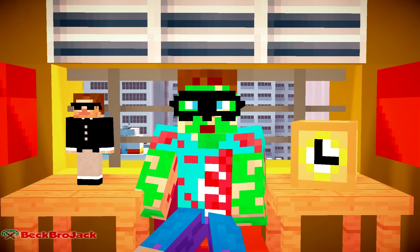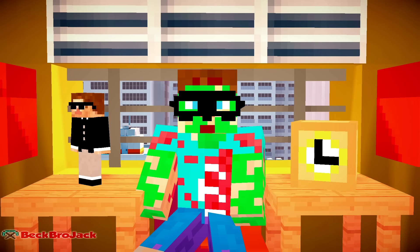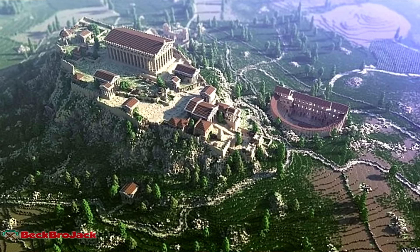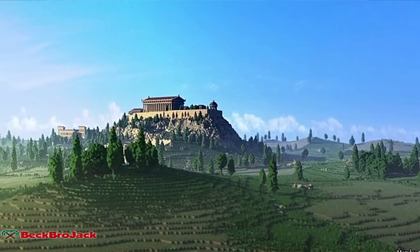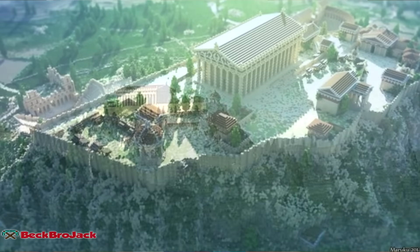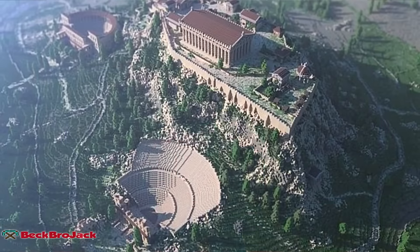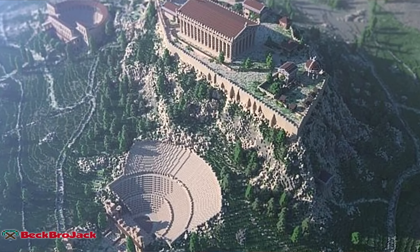We're coming up to the top three. At number three we have the Acropolis of Athens — an ancient citadel that stands above the city of Athens. The Minecraft recreation took over three months to build and contains a one-to-one scale of the Acropolis. Some of the famous buildings on the hill are the Parthenon, the Old Temple of Athena, and the Erechtheion. Sadly the map isn't available to download, but the creator put some awesome screenshots on the Planet Minecraft page if you want to check them out.